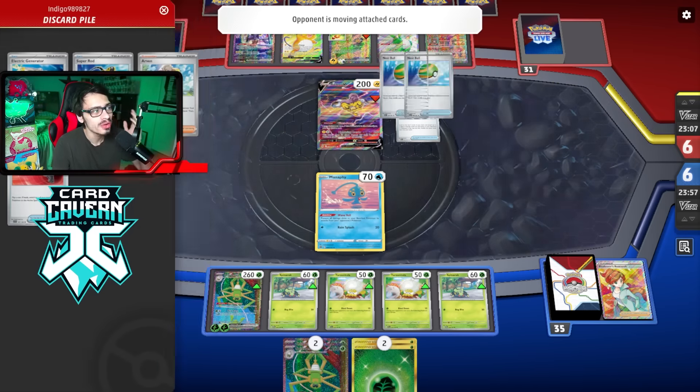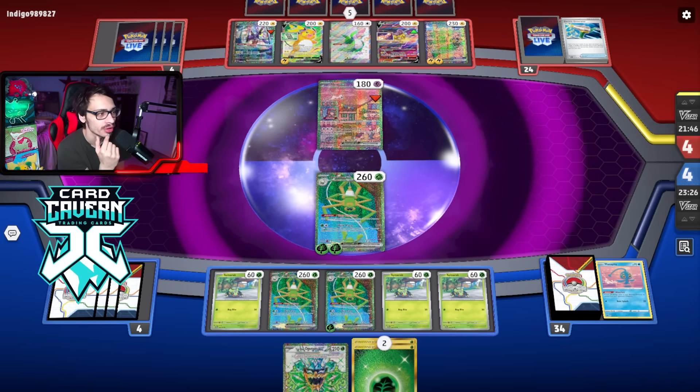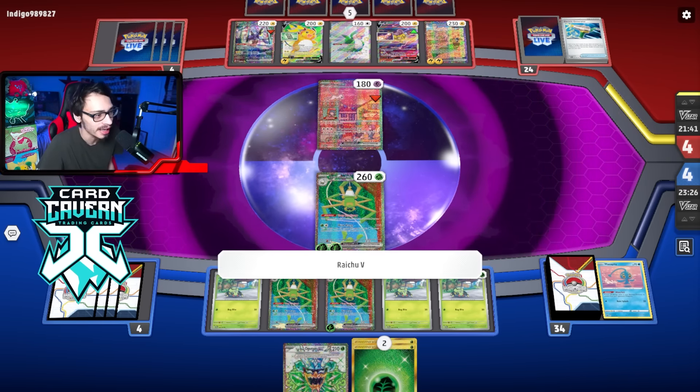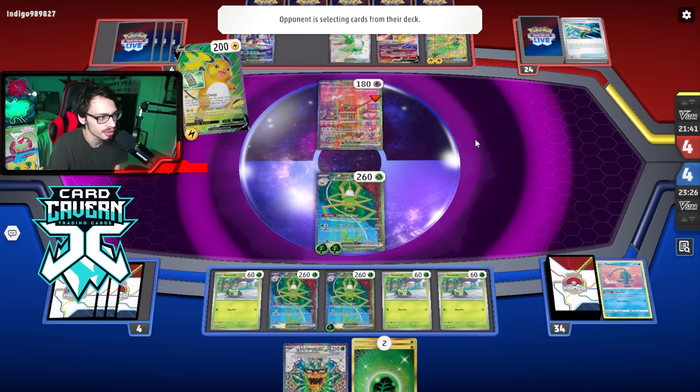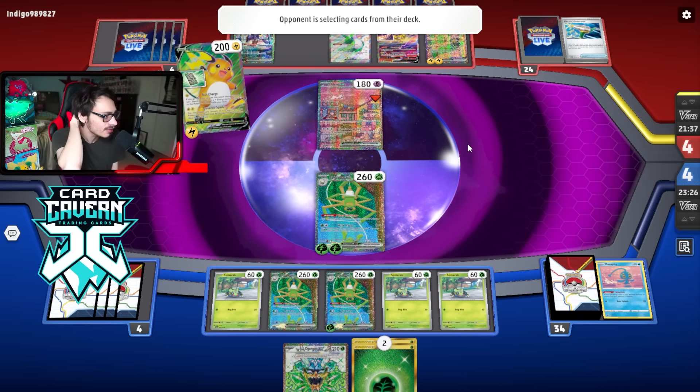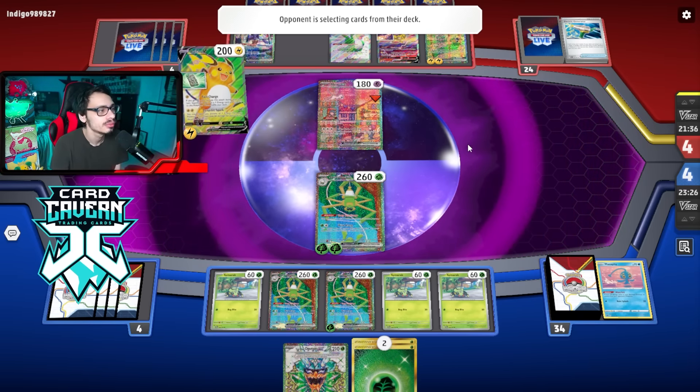They found a fourth Generator — that's crazy — but it only hits one energy, so it's not going to do enough. Their last Electric Generator already fired. They still have Blood Moon Ursaluna but that only does 240. If I had a Boss here it'd be cooking — Mew has a three-retreat cost so it can't even retreat at the moment. There's no free retreat pivot.